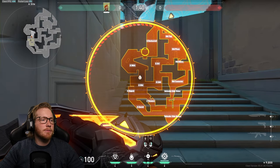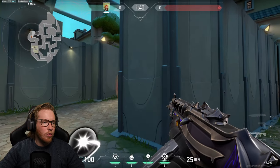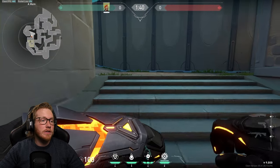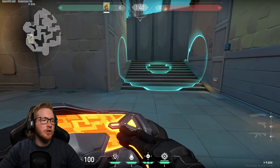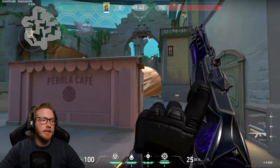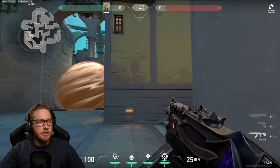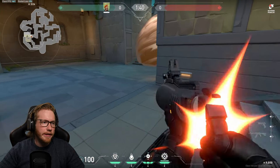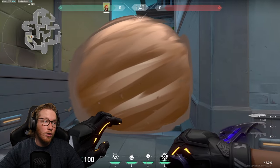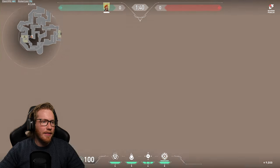For A site defense on Pearl, a really good smoke is right here, which allows you and a teammate to push up and secure the ult orb while a teammate holds for you. Another one is to deny entry when they are pushing site — it blocks off pretty much everything. With three smokes you can keep this smoked over and over, which will likely deter them to rotate. You can also molly that one since it's the main entry point. If you're losing mid, you can smoke that too, but you're limiting map control quite a bit.